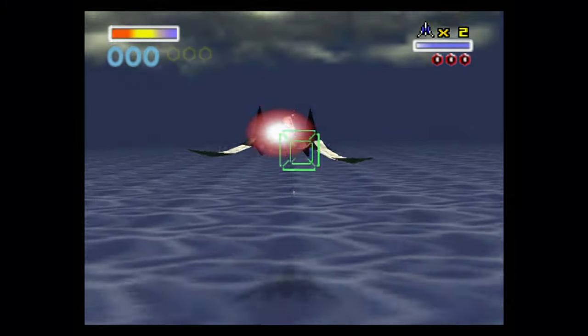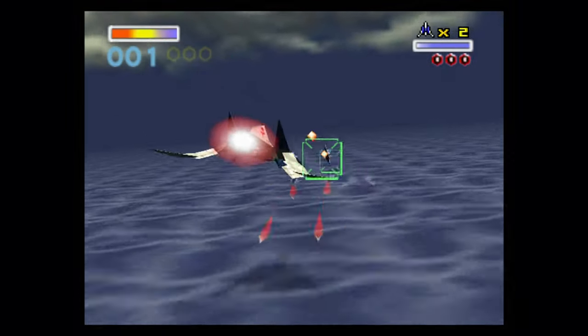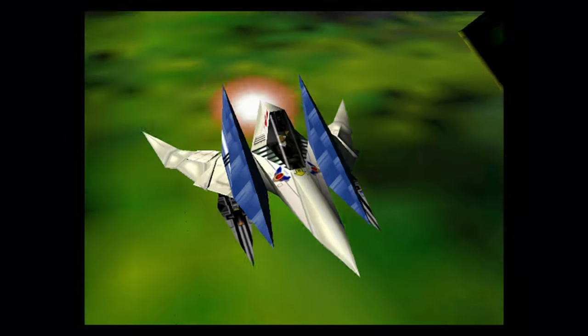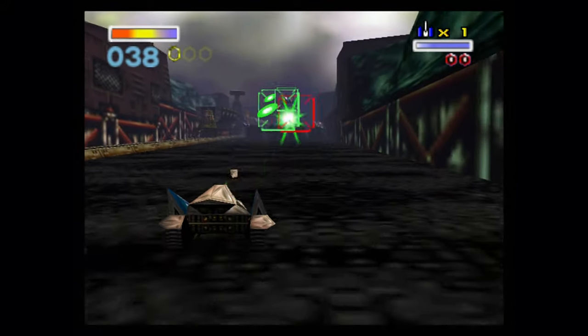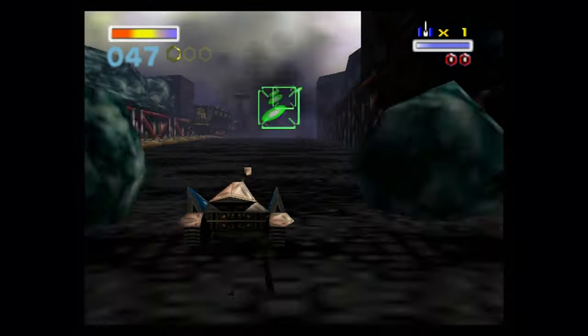Moving on to the gameplay side, there are two different gameplay styles: the 3D rail shooter named Corridor Mode, and free 3D movement in particular locations named All Range Mode. There are three vehicles: the Arwing, used most of the time; the Landmaster, a ground tank-like vehicle used on Macbeth and Titania; and lastly the Blue Marine, a submarine which is only used on the planet Aquas.